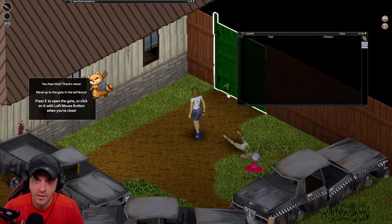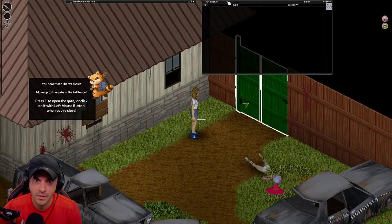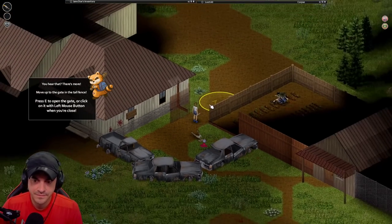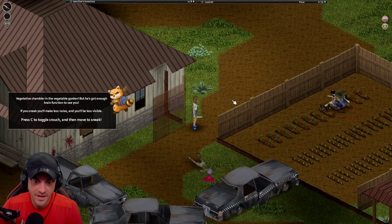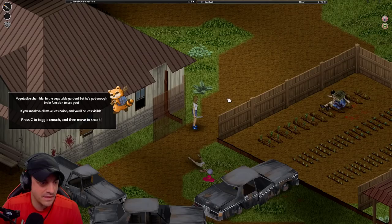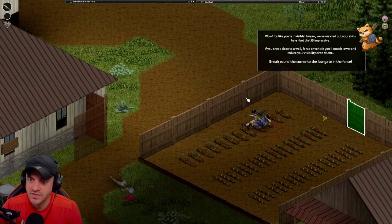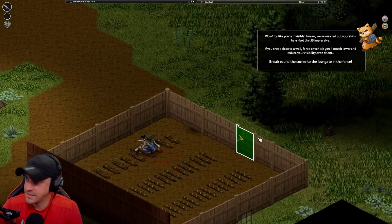It's a loot panel - collapse it. Let's walk away. Escape - there we go. All right, let's open this up. Oh, this is cool - this is Ultima Online! Vegetative shambler in the vegetable garden, Mr. McGregor. He's got enough brain function to see. If you make less noise he won't see you. You sneak close to a wall - look at that.